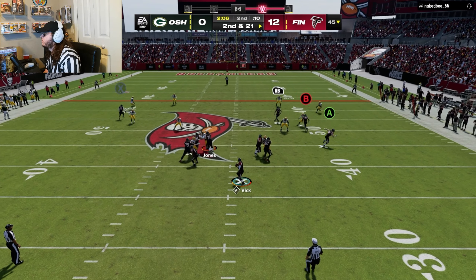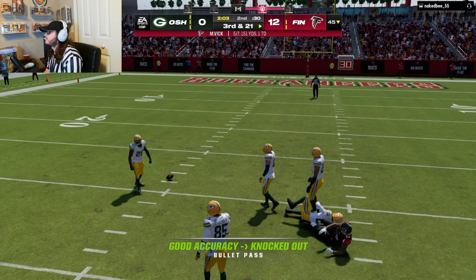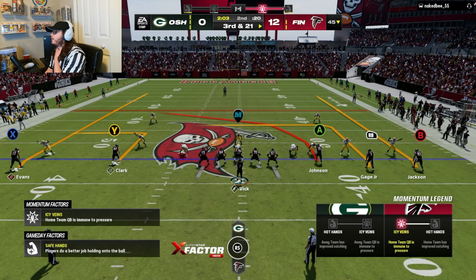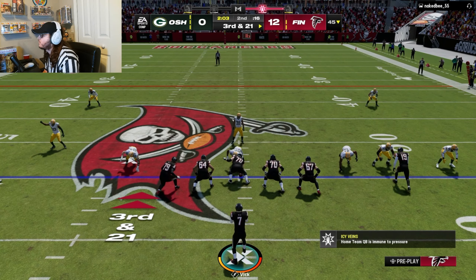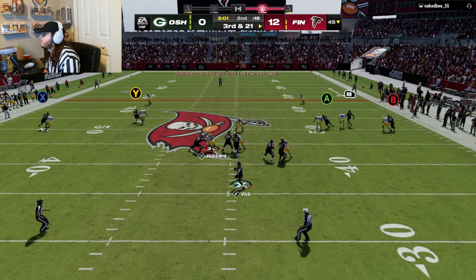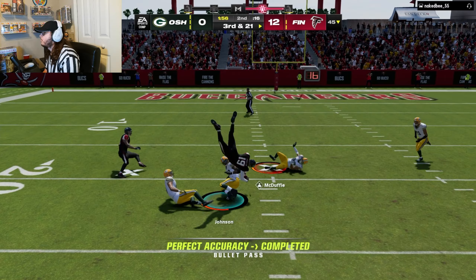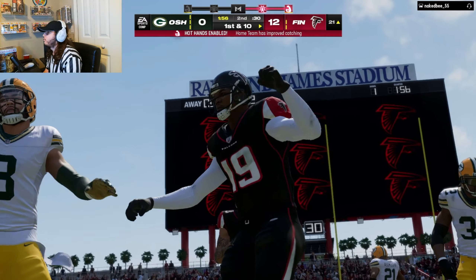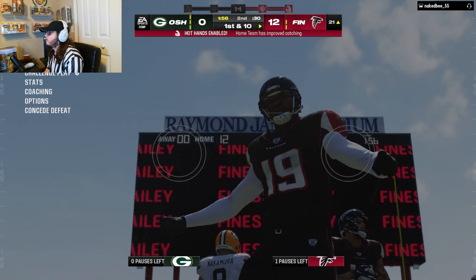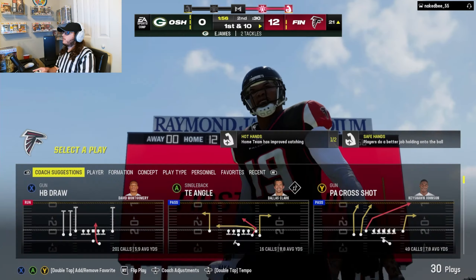Mike Vick gets sacked — why was he running slower? That felt weird, like EA just nerfed him mid-play and gave him like 80 speed. No running back in the backfield to block, so if he sends pressure this could be bad. But we burned him — tried to hurdle over everyone. Almost half — gotta be careful. Oh no, he's out of here. Maybe not — it was a misclick, I apologize.